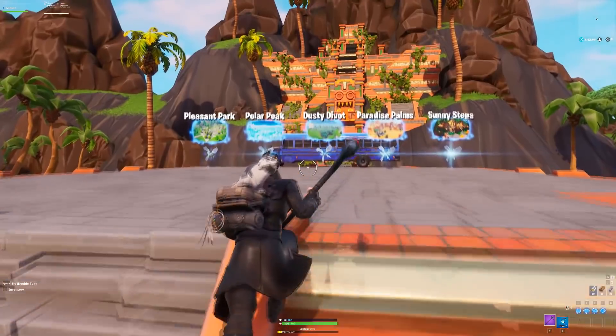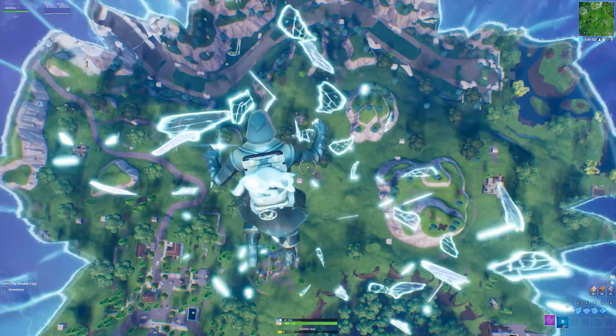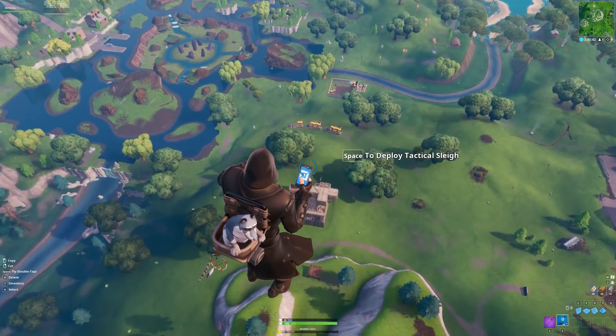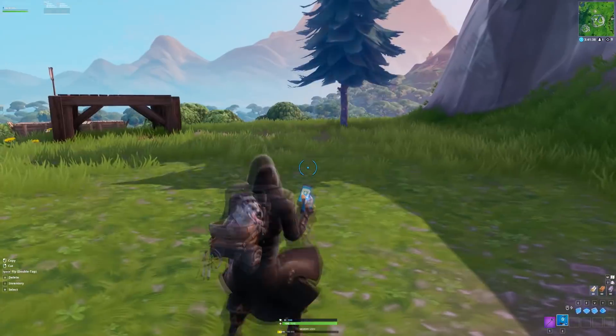Now that you've done that, it's so easy to get to the main island. All you have to do is hop into one of the portals and you are there. We're on the main island now — you can see we have our phone. The great thing about being on the creative island with your phone is that it allows you to do so many cool glitches.